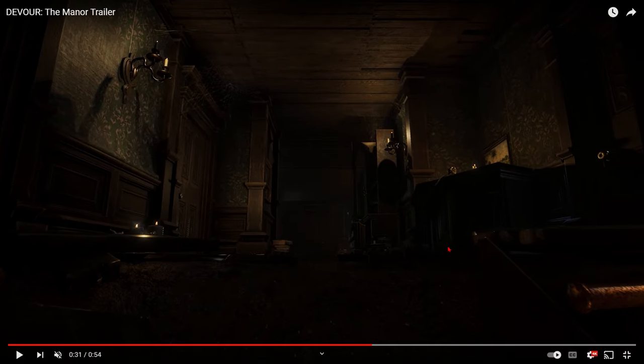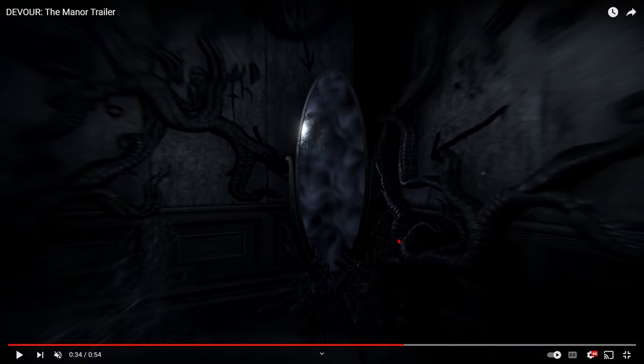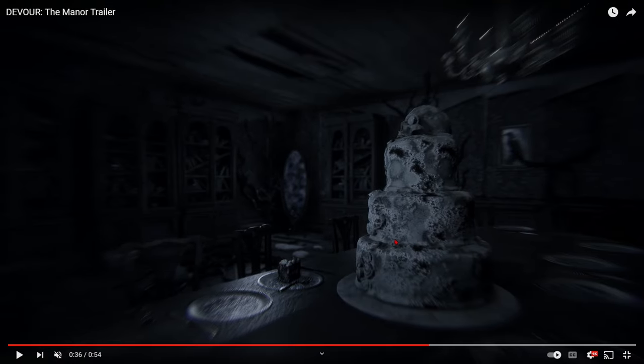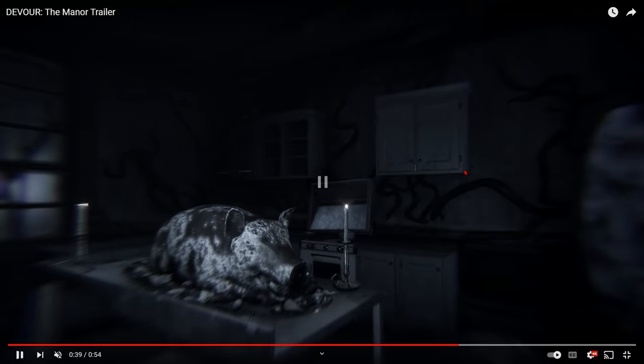If you haven't seen, go check it out, because I broke down the floor plans and all that. But here is where stuff gets interesting. As you can see, we have the mirror with tentacles coming out, and then it switches over to the other dimension. But it looks like there's going to be one in the kitchen where the cake was. And that was the dining room — this is the kitchen.